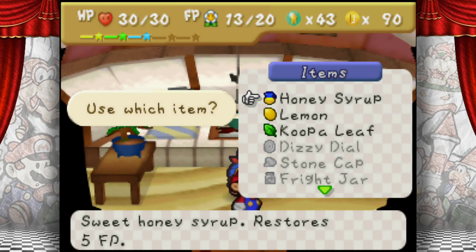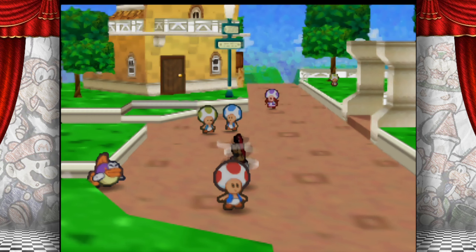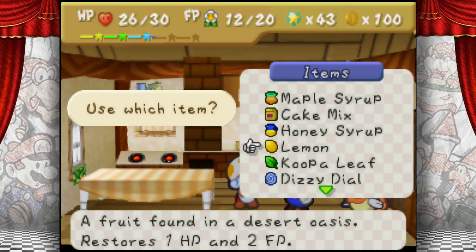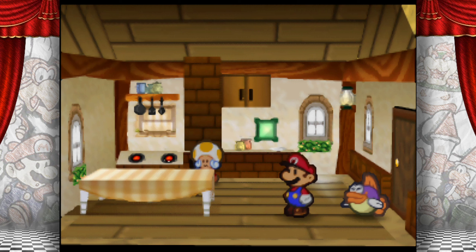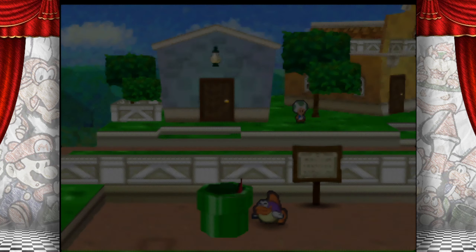Let's go to Shy Guy's Toy Box. I already grabbed it at this point, so I have a cook. I'll use Koopa Leaf and some cake mix — I think you can use Syrup too in lieu of certain things. And we got a Kooky Cookie! It makes you transparent, which means enemies won't attack you, and it restores 15 FP. It's a pretty good snack, actually.